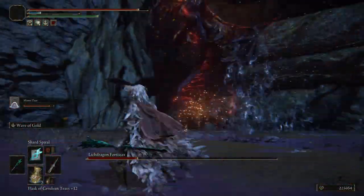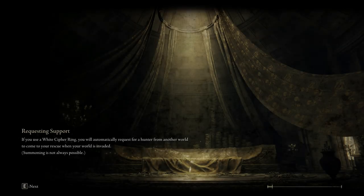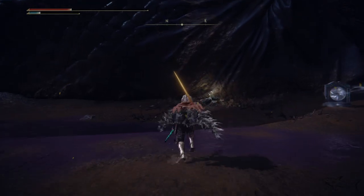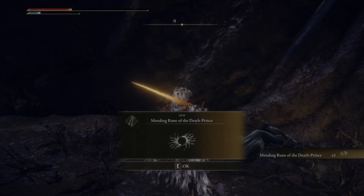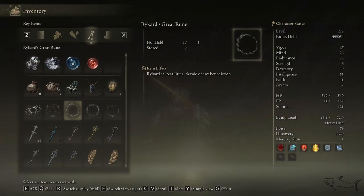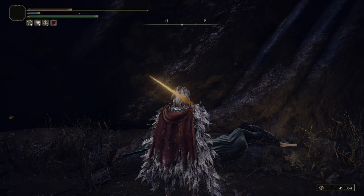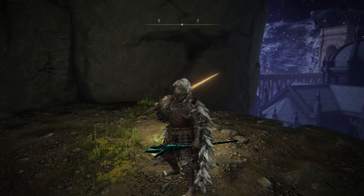After the fight, you can get the Remembrance of the Lichdragon. Then Fia will be sitting outside, and you want to get a really important item from her: the Mending Rune of the Death Prince. This item unlocks a new ending for Elden Ring — very important. So remember, if you completed everything I just showed you, you've unlocked a new ending. My videos are full of bonuses like this if you're a new player.